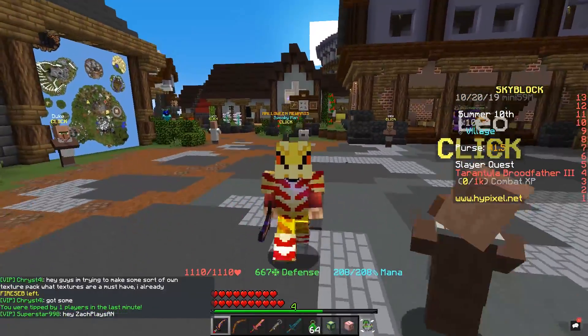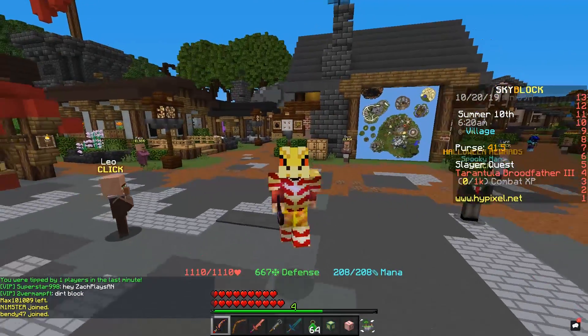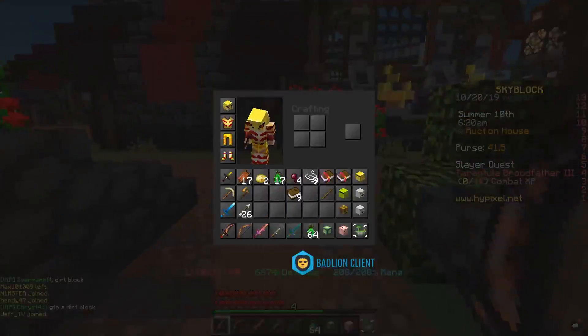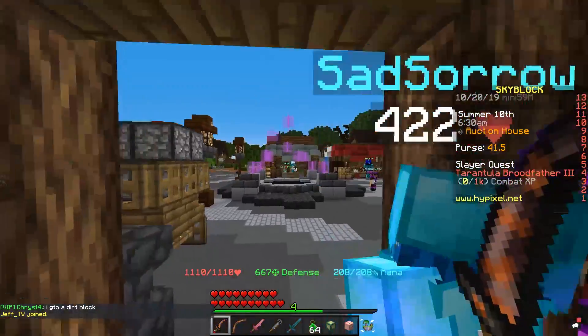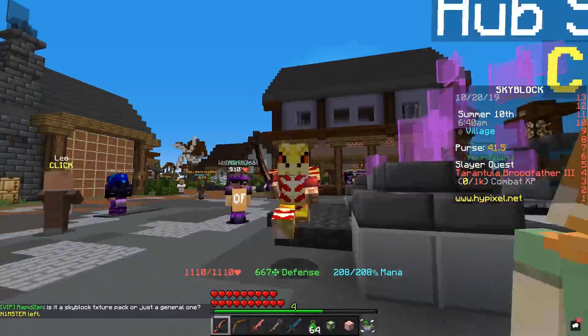We're going to be looking into the whole spider collection — the tarantula broodfather and all that good stuff. We're actually going to be talking about one of the first things that you unlock, and that is the level 2 spider sword, basically. It is a Recluse Fang. I'm just going to say Recluse for the sake of this video and my sanity.